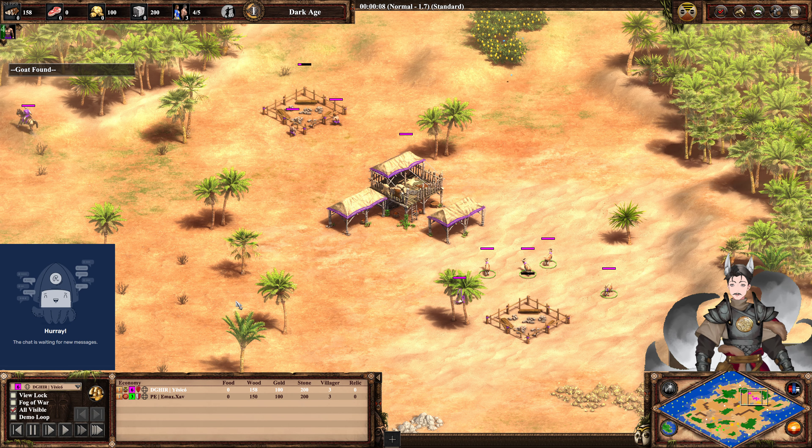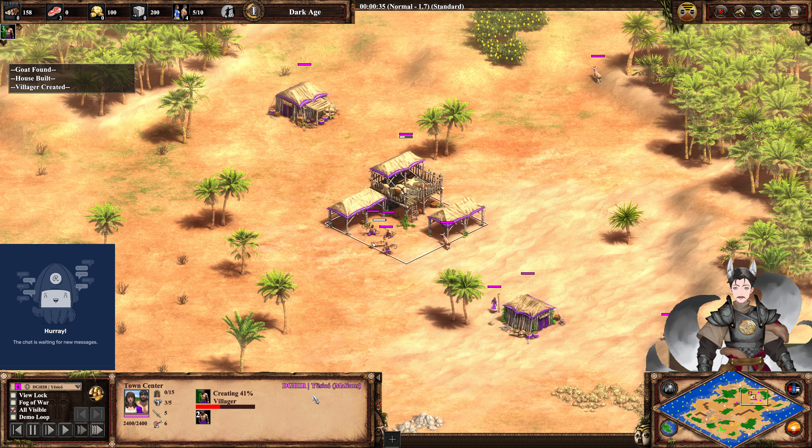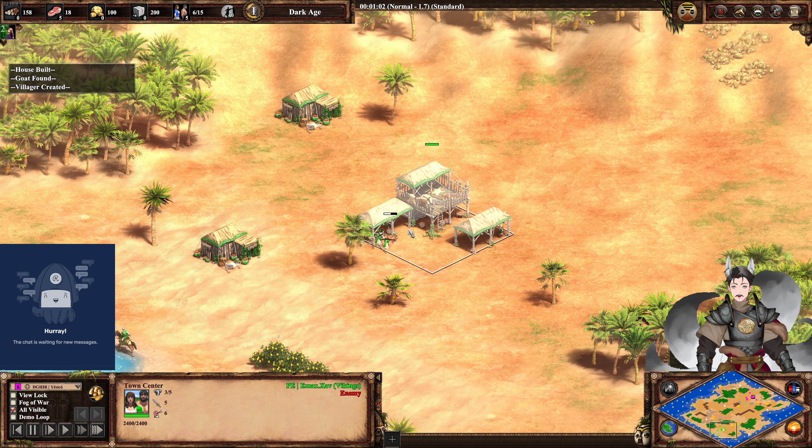Greetings everyone, Anagrade here with another H.I.P.R.S. 2 Defend Edition Replay. On the top right side, as the pink Malians, we have Ysiko. On the bottom left side, as the green Vikings, we have Zob.